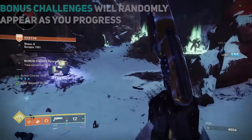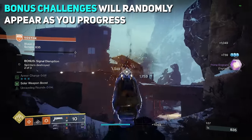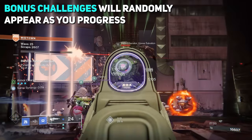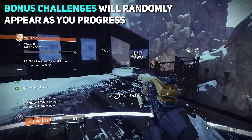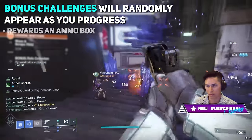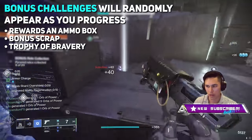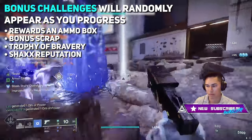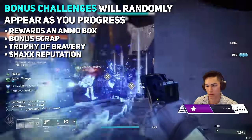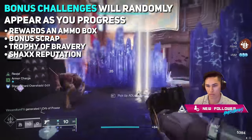As you progress through the waves, you'll get bonus challenges that appear on the left side of your screen. These vary from destroying splinters in the air to speed challenges requiring you to complete the wave in a set amount of time, collecting relics that drop from enemies, or securing capture points. When you complete them, this rewards you an ammo box next to the ADU, bonus scrap, a Trophy of Bravery token, and Shaxx reputation. It's definitely worth doing, but don't completely abandon the ADU — communicate with your team so at least one of you is still defending while the others do the bonus objective.